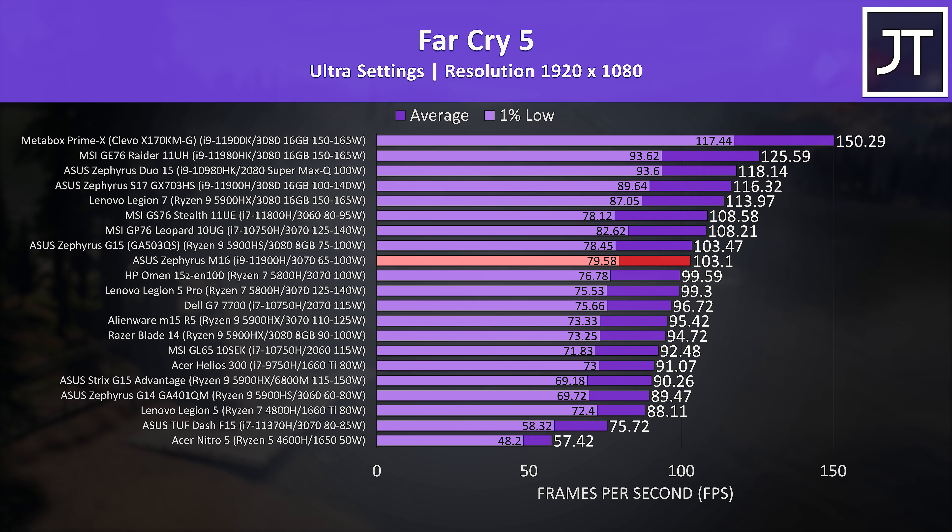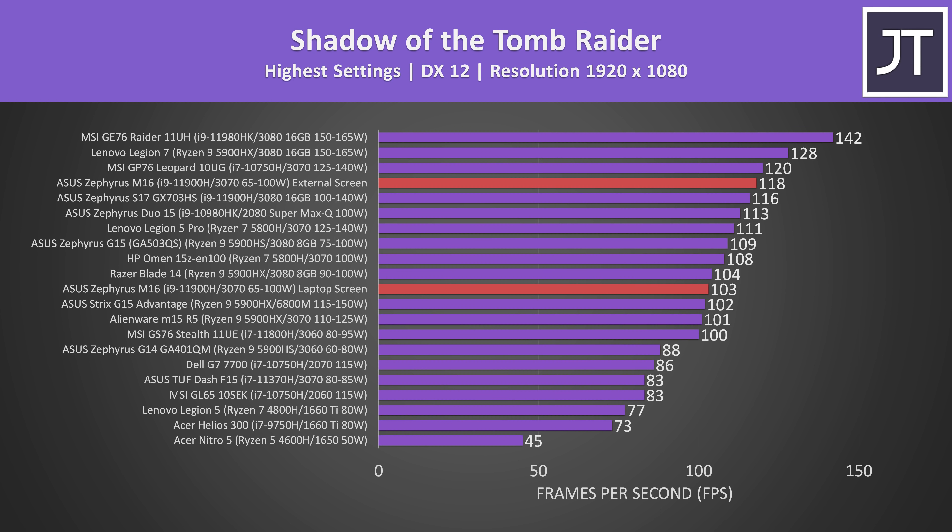The Zephyrus S17 does also have a higher wattage GPU. As mentioned, it is possible to boost gaming performance of the M16 by connecting an external screen to the Type-C DisplayPort, bypassing Optimus and the integrated graphics. We're looking at almost a 15% boost to average FPS in Shadow of the Tomb Raider with this simple change, putting it a couple of FPS ahead of the larger, higher-specced S17 — though my S17 was also constrained by Optimus and could similarly benefit from an external screen.